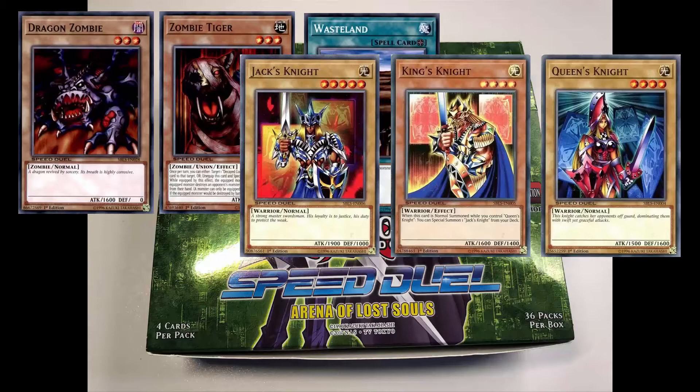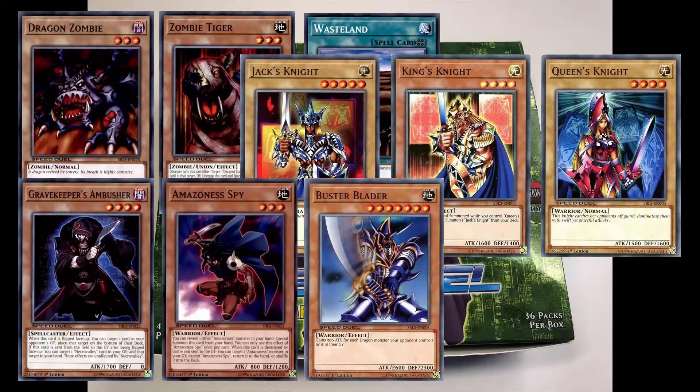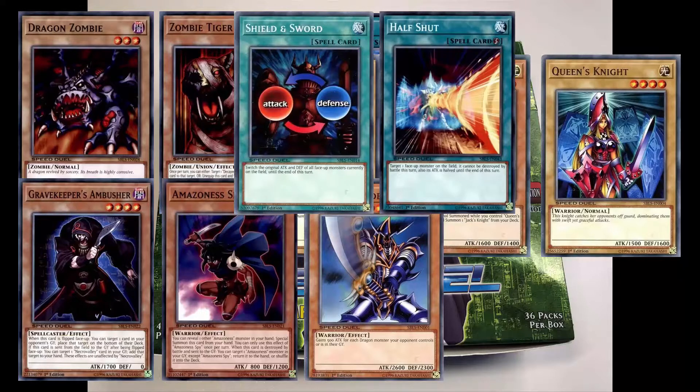and Queen's Knight, as well as the beginning of other emerging strategies such as Grave Keepers, Amazonas, and the legendary Buster Blader. There were also attack manipulation spell cards as well as normal support trap cards.